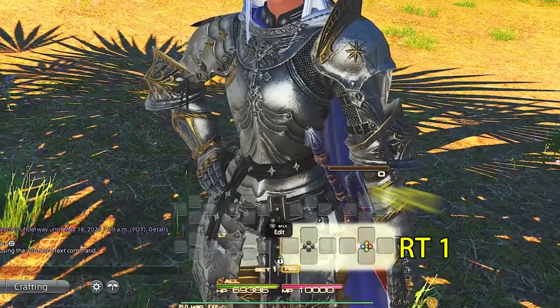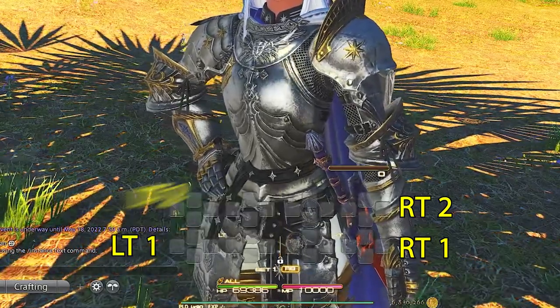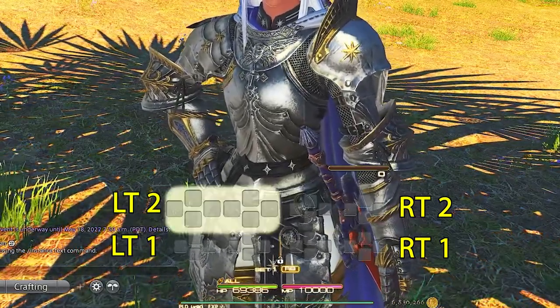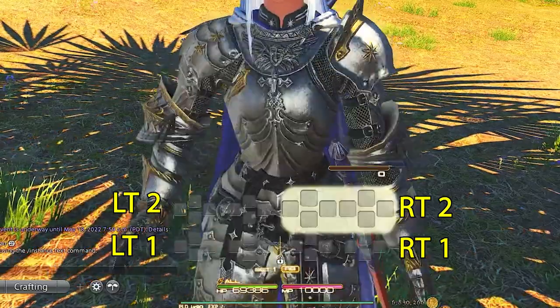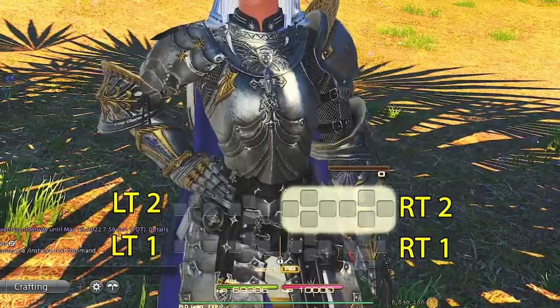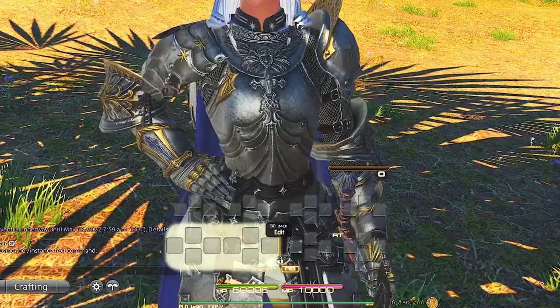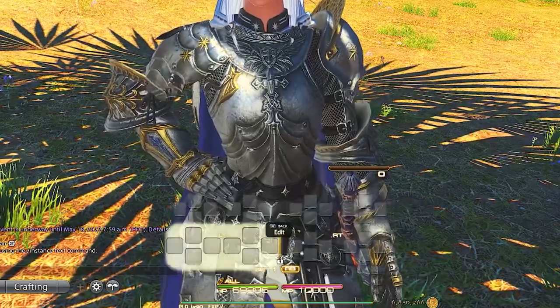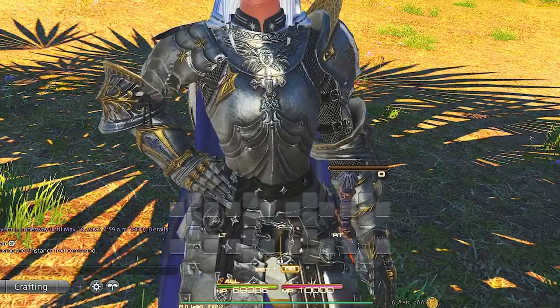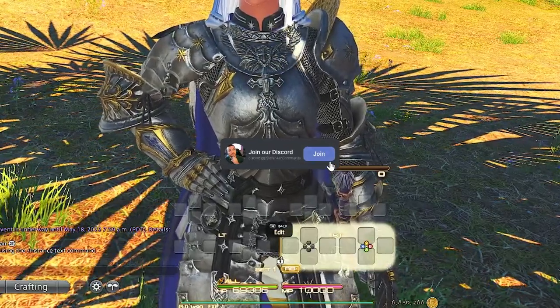Right trigger one, right trigger two, left trigger one, and left trigger two. Right trigger one is for GCD damage dealing and abilities. Right trigger two is for damage mitigation and job abilities. Left trigger one is for AoE GCD combos and job abilities. And left trigger two is for job abilities and extras. Using this setup, let's build out our paladin cross hotbar one section at a time.